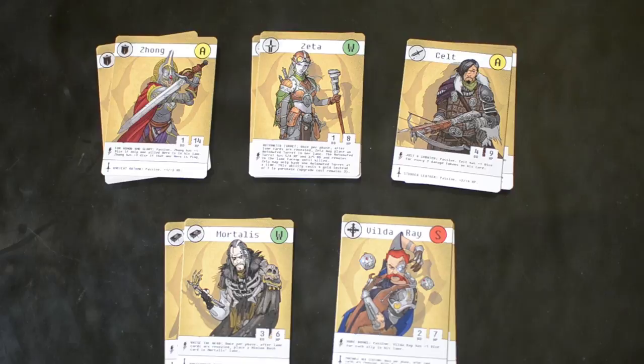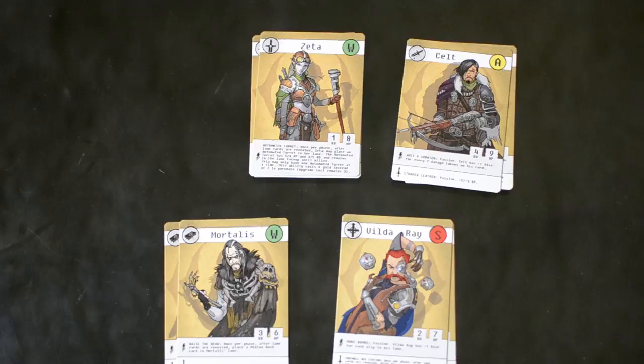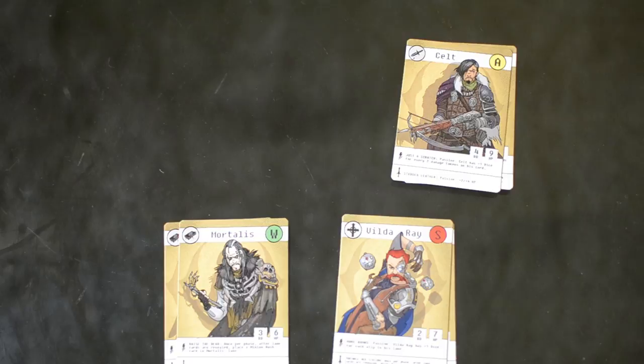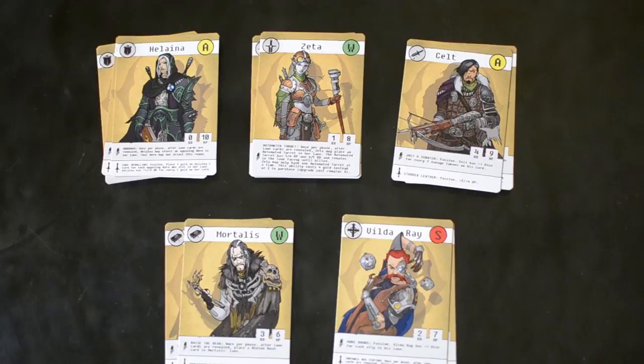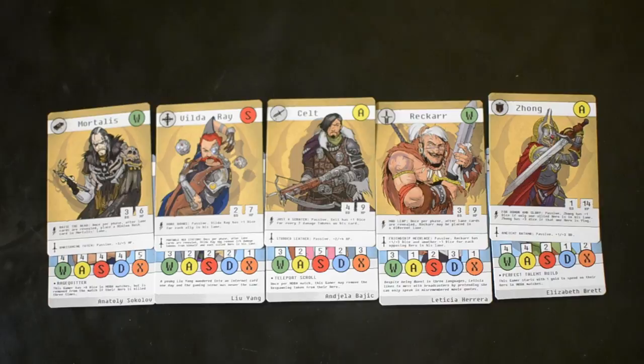The player who lost the X-factor roll now selects one defender hero, followed by the other player selecting two, using the same pattern until there are no more defenders. This continues with each class in alphabetical order — bruiser, defender, provoker, sorcerer and wanderer — until all heroes are drafted. The first player picking alternates after each class, so the winner of the X-factor roll selected first for bruiser, provoker and wanderer, and the other player for the other two. Once the draft is over, players select one hero from each class and assign them to their gamers.